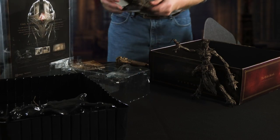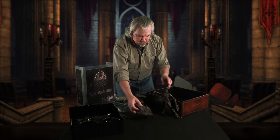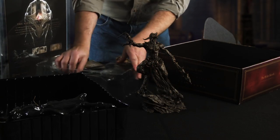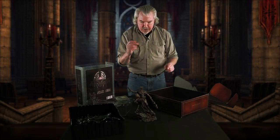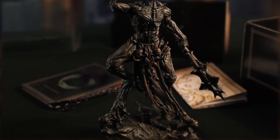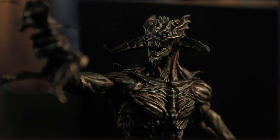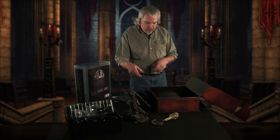We've got the Mace of Molag Bal, and this is the base of Molag Bal — so this is what he's gonna stand on — and we've got his vicious triune scorpion-like tail. Look at that. So that's the statue of Molag Bal. It's magnificent and wonderful, and it's the kind of thing you don't want to put on your nightstand, because you don't want to wake up suddenly in the night and look over and see that there.